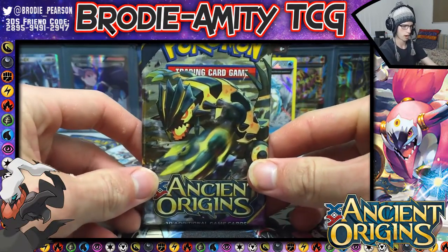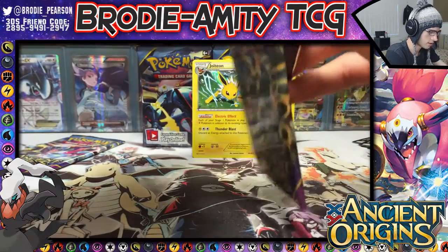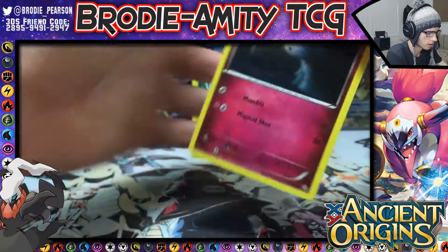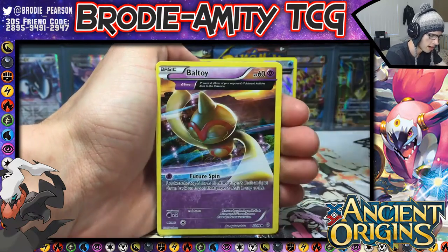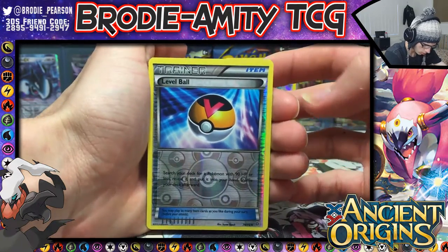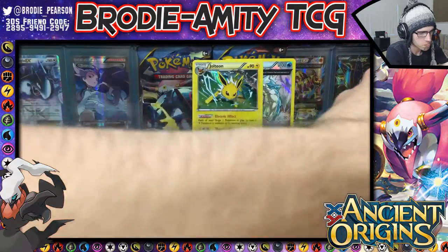Second-to-last pack — we have the shiny Groudon. Let's see if the Groudon can prevail and get our first EX of this part. We have Ralt, Magikarp with Epic Splash, Marowak, Spinarak, Beltoy, Slugma with Melt, a Tyranitar Spirit Link, Blossom, a reverse Level Ball, and an Ancient Trait Metagross — so there's the other Metagross, Machine Gun Stomp.